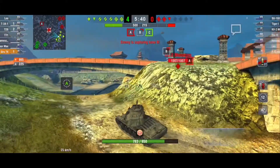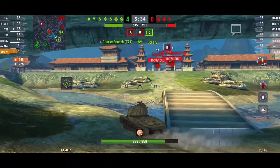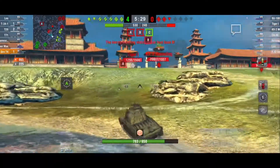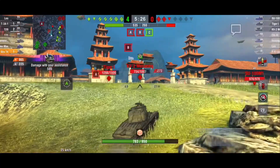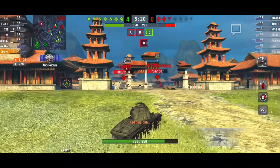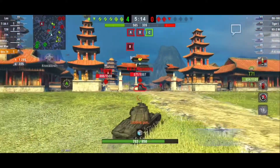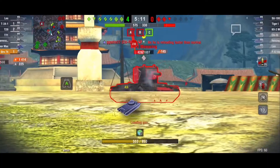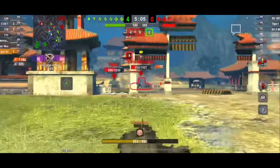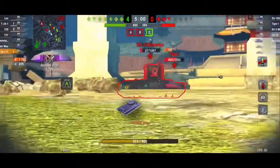One more shot before the T29 takes him out and our entire team came over here. Chiwi says 'hacker' — how am I hacking? We're just outplaying you. The T71 couldn't say it any better. If you're gonna be like that, just cry all you want. I push up and use this tank's good gun depression and turret armor to get shots on the Tiger 1 and the KV-2. Chiwi says 'no, he reloads faster' — this tank has been out for one day at the time of recording. How do you already know this tank reloads faster?